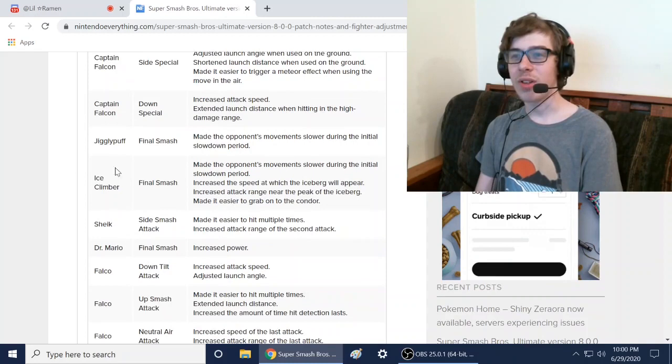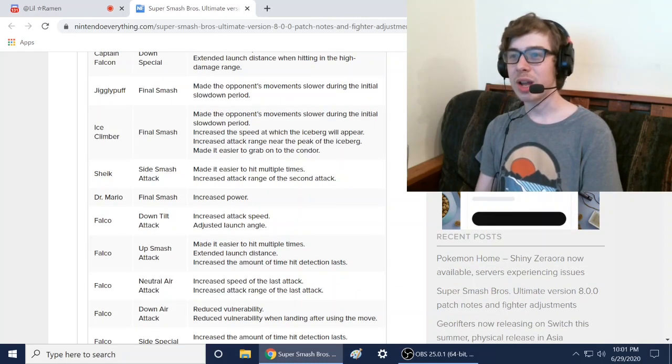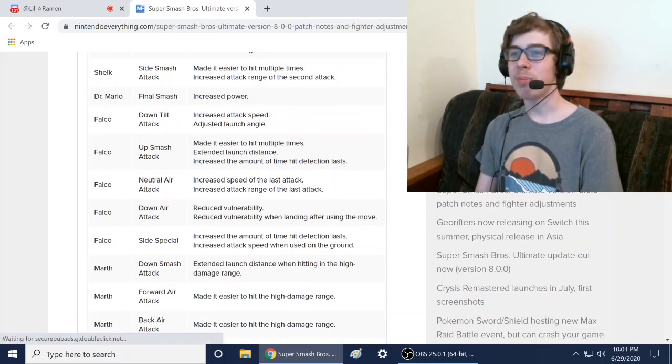Sheik got a buff — made it easier to hit multiple times. Dr. Mario got a buff for his final smash. Falco got a lot of buffs: increased attack speed and made it easier to hit multiple times.